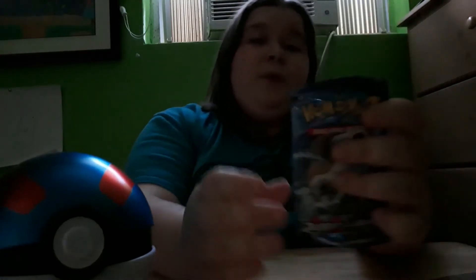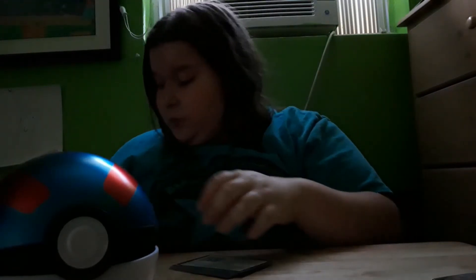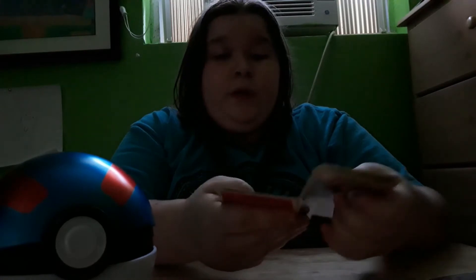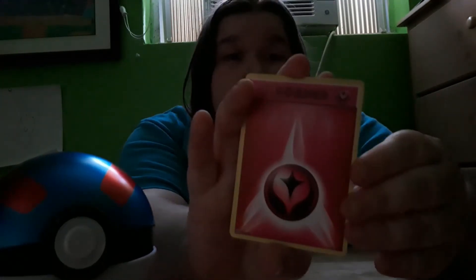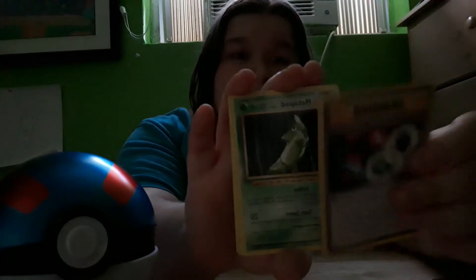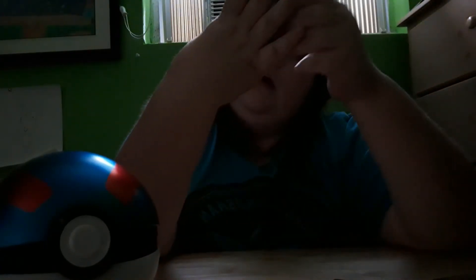Alright, let's go for the XY Evolutions pack, because I've opened a lot of these and this might be one pack where I will get a master set. We start off with a Fairy Energy, then a Voltorb, a Tangela, another Poliwag — we got two of them — a Seel, a Venusaur Spirit Link, a Metapod, a Charizard Spirit Link, a Reverse Holo Gastly, and a Starmie — not a holo.